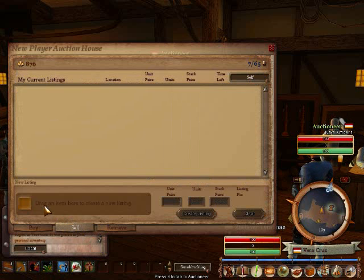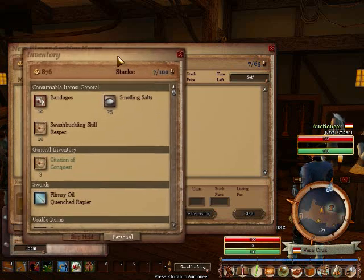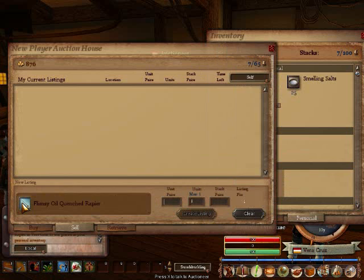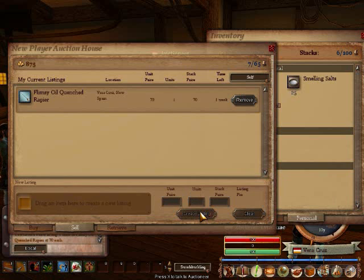The last tab is the Sell tab. Let's say we want to sell this thing back. Open up your inventory, drag the item over, and then we would put in our price. If this was a stack of items, we would also set the quantity, but this is just one sword, so we're putting in our price. After that, we click Create Listing.